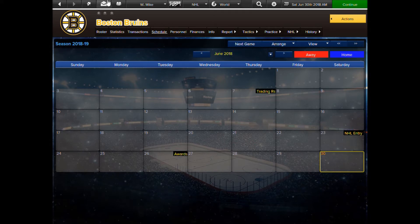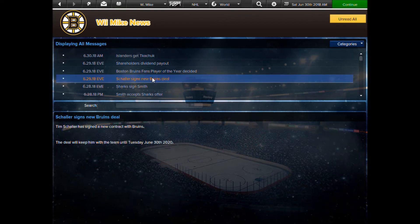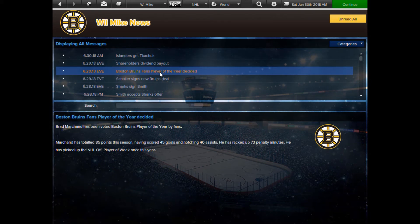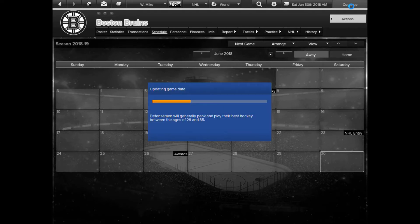Before we start free agency, I want to show you — I can't remember if we talked about this last episode — but we actually got one guy to re-sign with us before free agency, which was nice. Also, Brad Marchland was voted Boston Bruins Player of the Year by fans, which I thought was great. He was a good player so I think he deserves it.